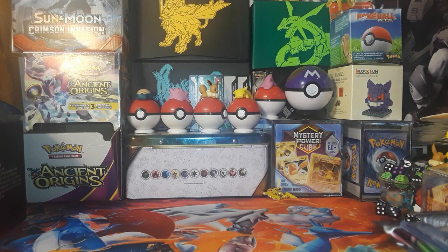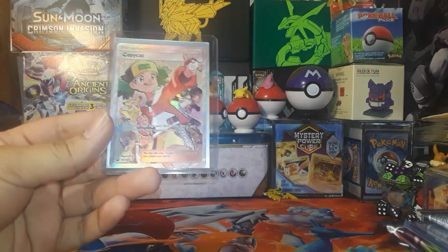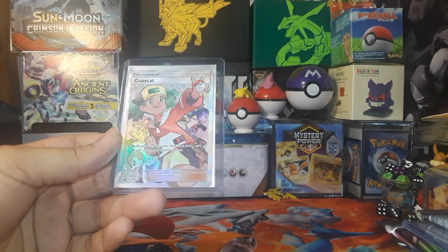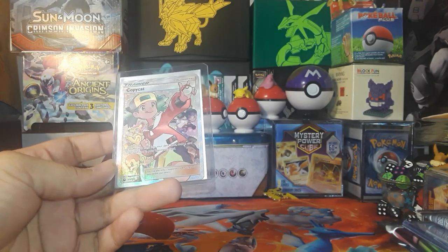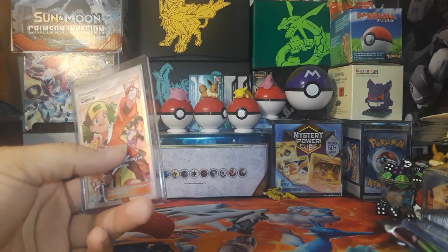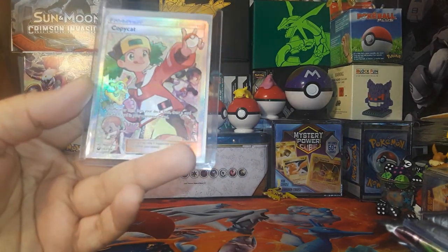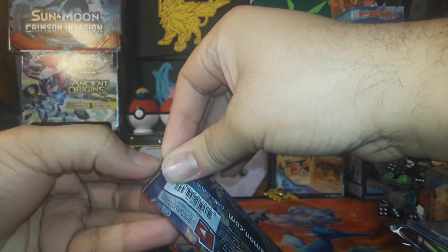I had to redo this take and I threw one of the code cards into the trash by accident. This card I really liked because I loved the Johto series — Copycat's a pretty good looking card. You've got little Blaine, an Ethan cosplay, a Team Rocket cosplay, and a small child in a Pikachu outfit. Pretty neat. For that pack I'm going to be opening up a Burning Shadows pack.